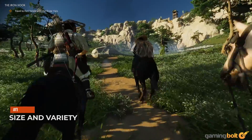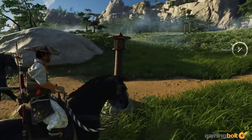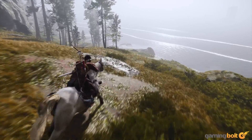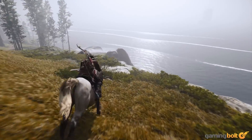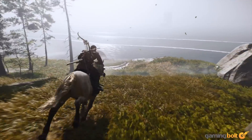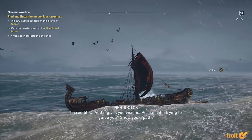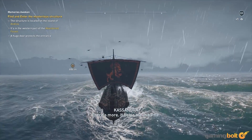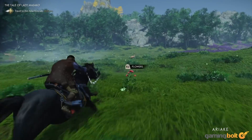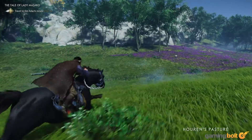Size and Variety. The number one rule for developers in the industry when it comes to open world maps seems to be bigger is always better. In many ways, that is true. After all, the point of an open world is to give players vast open spaces to explore and mess about in. So obviously, even bigger spaces should mean a better map. Then sure, technically that's true. But as we've seen more and more these past few years, that philosophy can easily lead to a problem that's becoming increasingly more common in games these days: bloat. Ghost of Tsushima avoids that problem.